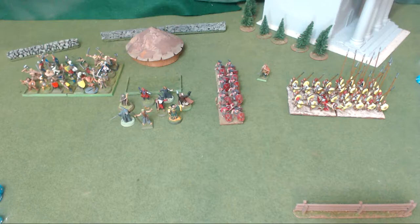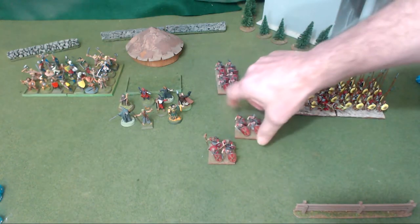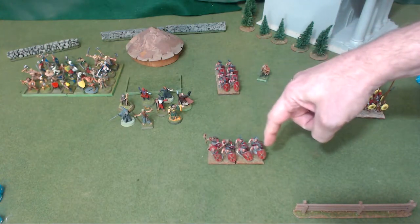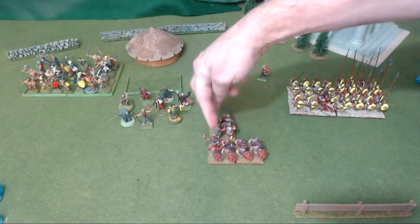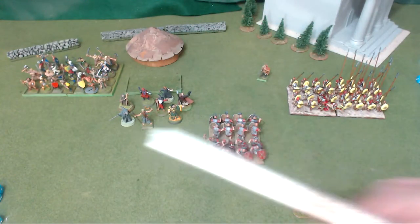If a warband is composed of light infantry, they can go to open order as if they were medium or heavy infantry. The next formation is square — developed by heavy, medium, and light infantry to defend themselves from all four sides. You need to arrange your models so that you have the same number of figures in the front rank as on the side ranks and the back ranks.